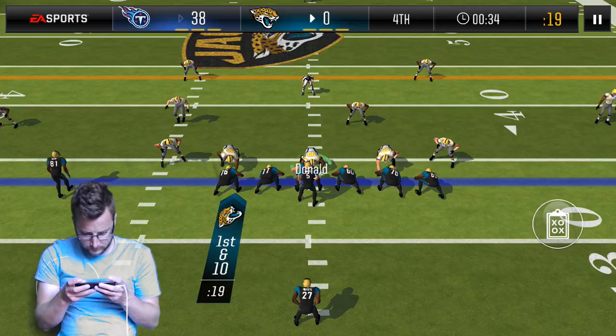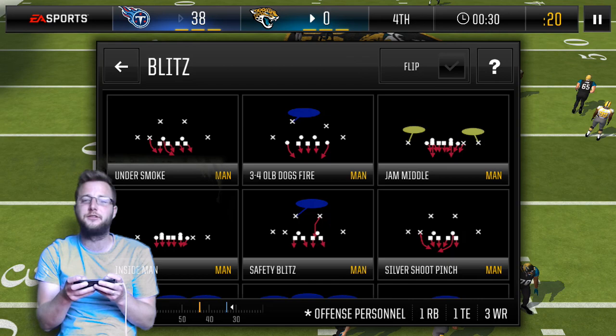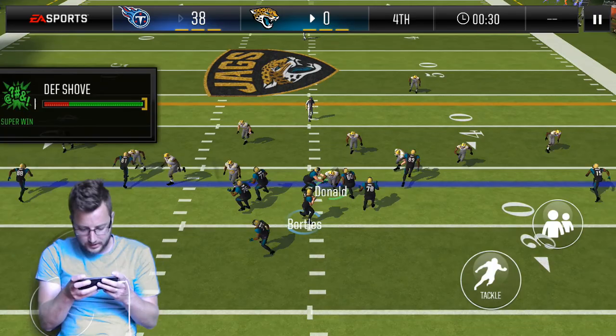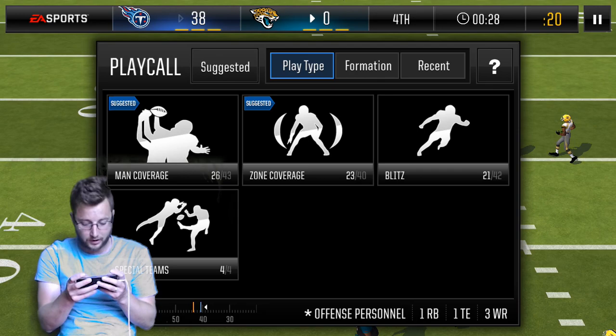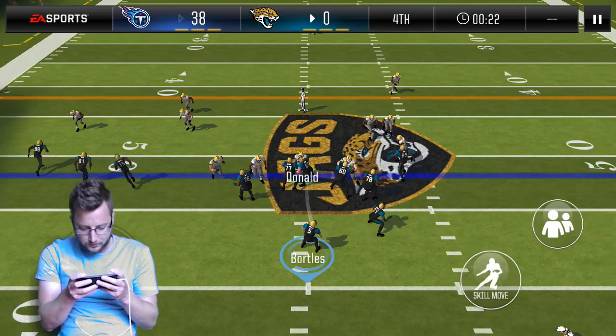Here we go — we got Aaron Donald in the middle, we're going to try and get him through the line. He doesn't get a very good push at the start but then there you go — some good defensive play. Some good defensive play by our corners. Aaron Donald is going to try and get through again — he gets through, right through the line. He gets the pass off but actually very nice card right there, able to really just bust through that old line.